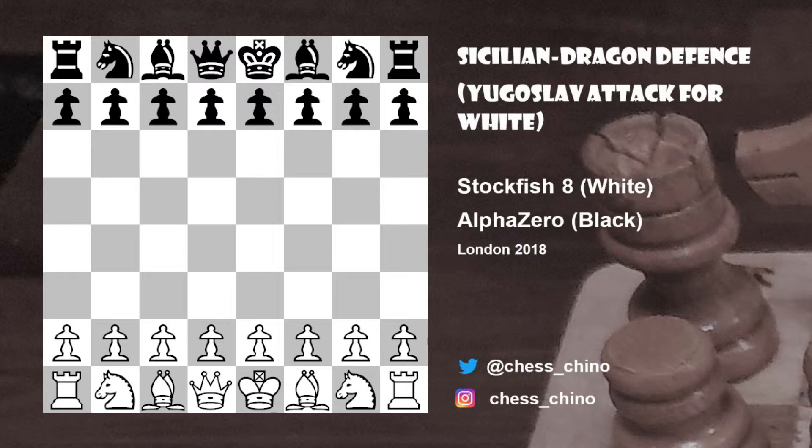Today I'd like to examine a game in the Yugoslav attack against the Dragon Sicilian between Stockfish and AlphaZero in 2018. This game is available on DeepMind's website, and the two engines, Stockfish 8 and AlphaZero, follow the same moves up until move 13.